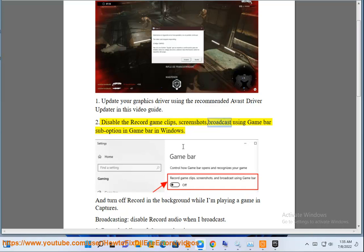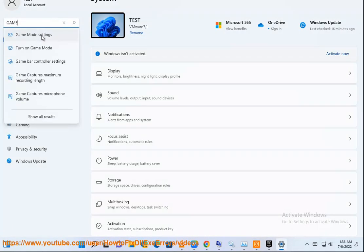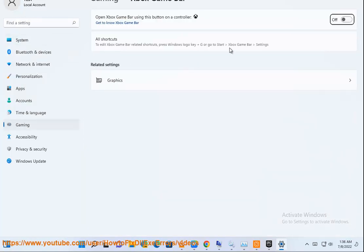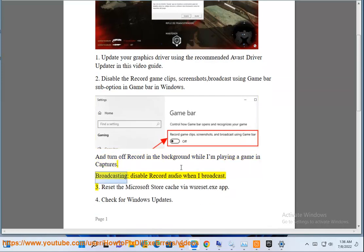2. Disable the record game clips, screenshots, and broadcast using the GameBar sub-option in GameBar in Windows. Turn off record in the background while playing a game in Captures and Broadcasting, and disable record audio when I broadcast.